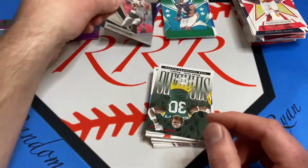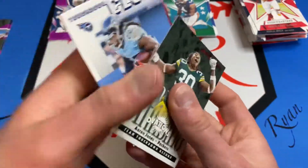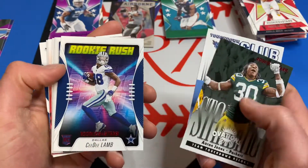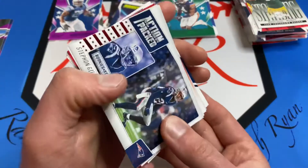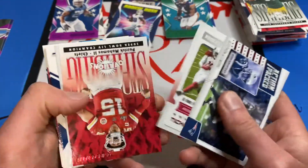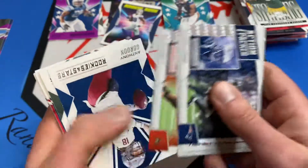You get one of those per box - not a bad player at all. There's going to be some red here - that's an Aaron Jones Standing Ovations. These are just all your inserts. Rookie Rush of CeeDee Lamb - I've pulled this one a few times, so good one to get. More inserts here: Ticket Masters, DeAndre Hopkins, Standing Ovations of Patrick Mahomes - nice - and Myles Garrett.